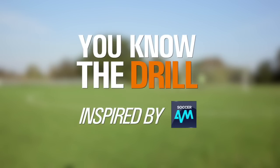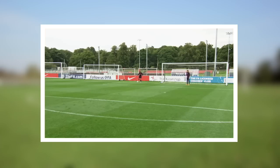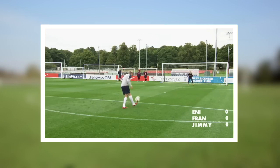Welcome back to Sunday League Football — you know the drill edition, of course inspired by Soccer AM. Let's check out what we're going to be doing today. Well, it's a simple drill: start at the edge of the six, roll to the edge of the D, ball's got to stay in the D, and then you've got three touches to finish on the volley. Seems easy enough.